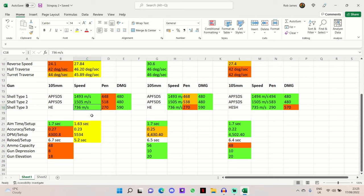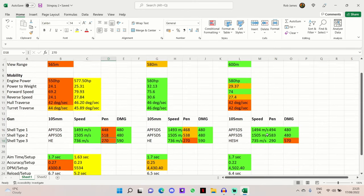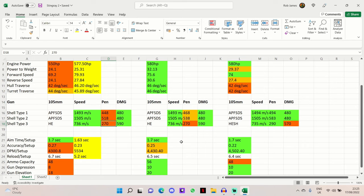You don't have to give too much lead, especially on the standard and premium rounds. Bear in mind that shell velocity drops by about half on HE rounds. I only carry a handful of HE to fire at armored tanks to try and boost DPM a little. On HE the alpha damage is 590, and the premium penetration is 270mm — the same as the M8 AGS but 20mm less than the VFM5.